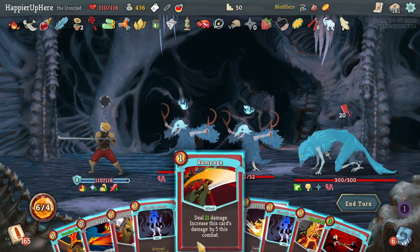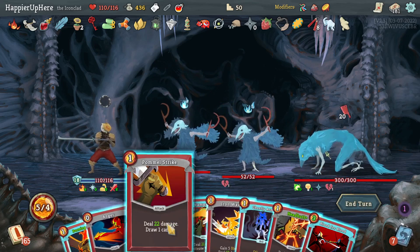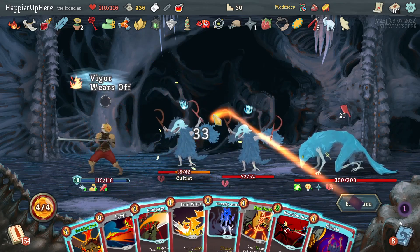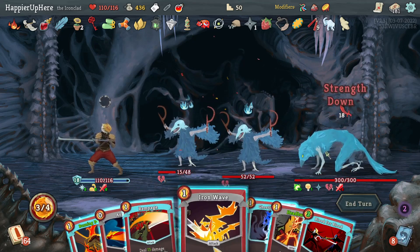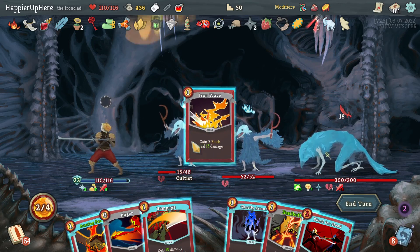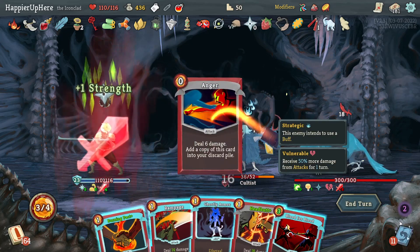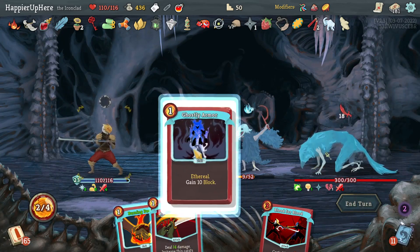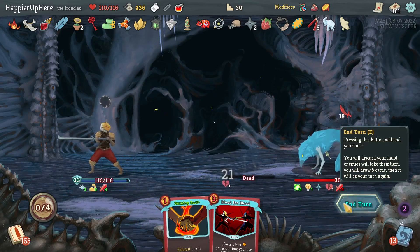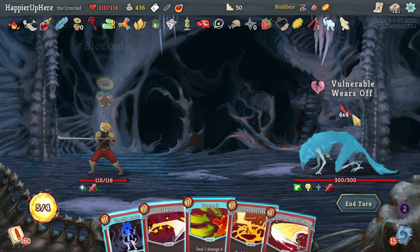Two Ghostly Armors — I might need both. Let's do Ghostly Armor one, then Pummel Strike for 33. Disarm is great — allows me to play a few powers without being too worried. One down. Should I do Burning Pact? I think I'll Headbutt the Ghostly Armor back and then play the other one just so it doesn't exhaust.